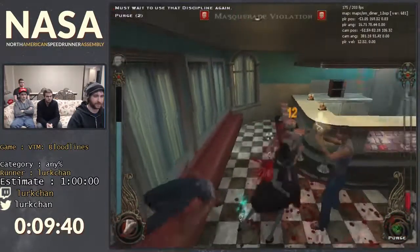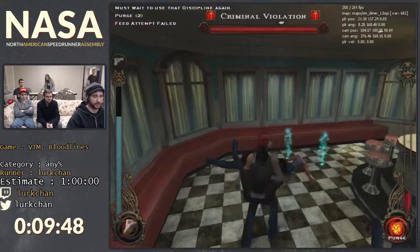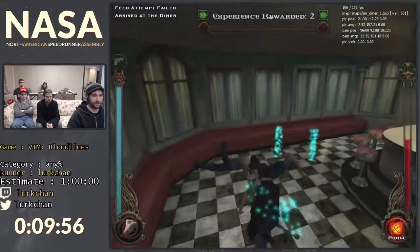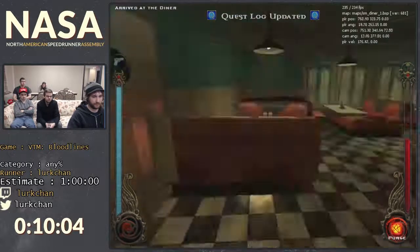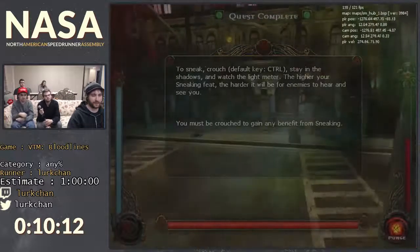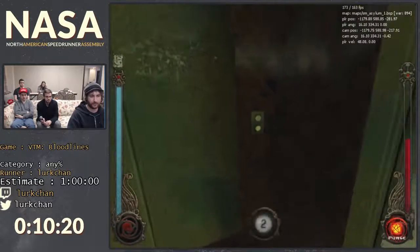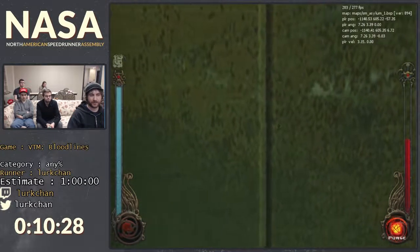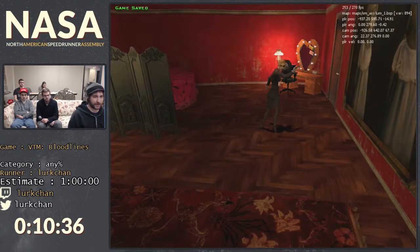We're supposed to meet someone at the diner. The reason you want to end this part with a feed is because it makes it less likely that the police will show up. It's usually consistent that if you feed on the last person, they don't show up. What do the police do? They lock the door on you sometimes, or they chase you around, which can take up to three to five minutes for them to leave you alone. And you can't go into buildings or talk to people while the police are after you.